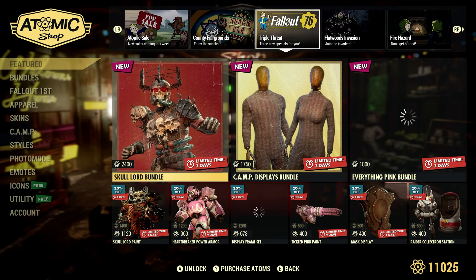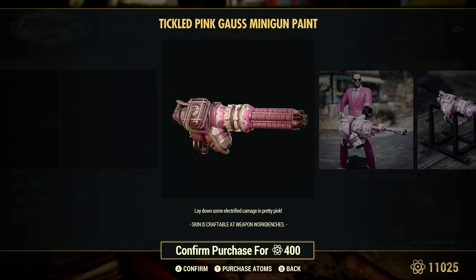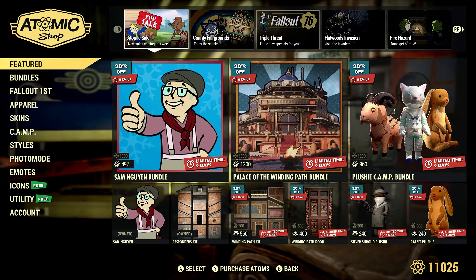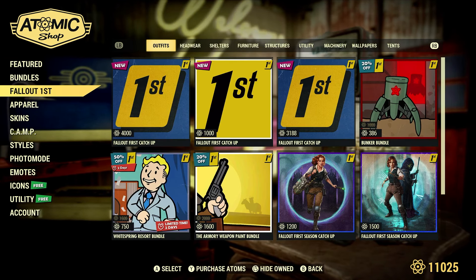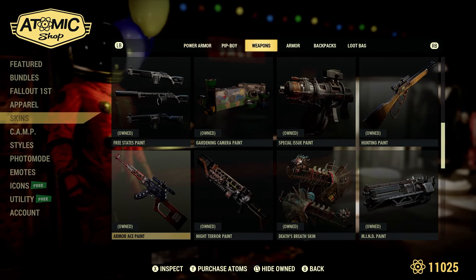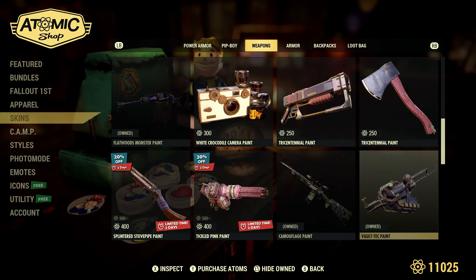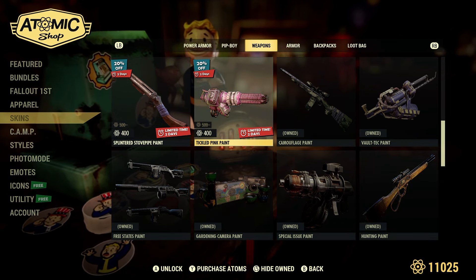Let me show you this as an example. There's a paint right here — Tickle Me Paint — for the Goss minigun. You can actually buy paint. If you're a returning player trying to figure out what weapons you know paints for, just go under Skins in the Atomic Shop and slide over to the Weapons section. It'll pop up with the weapons that you know a paint for — they'll show as owned — and the ones you don't know or can buy will appear as well.